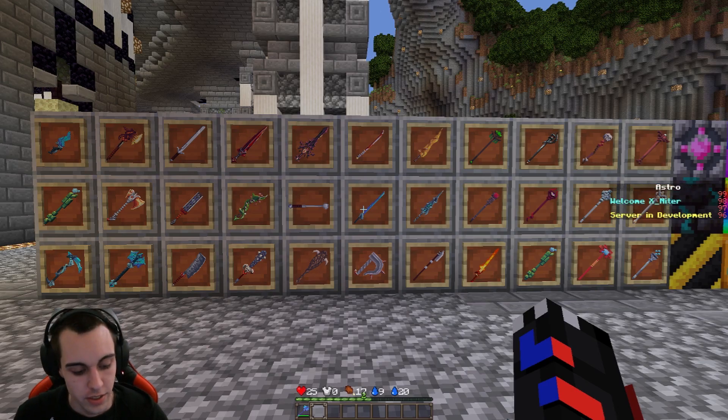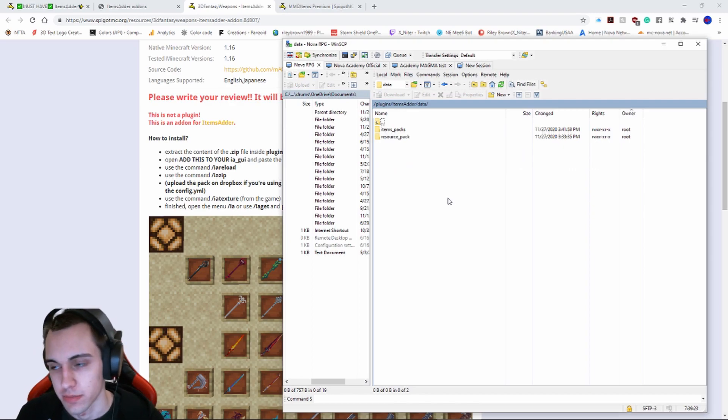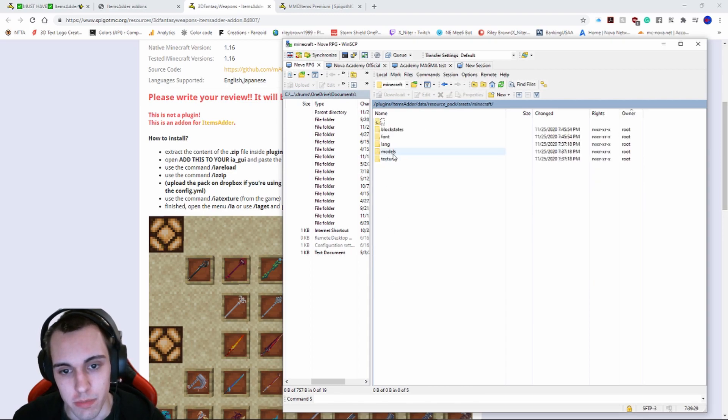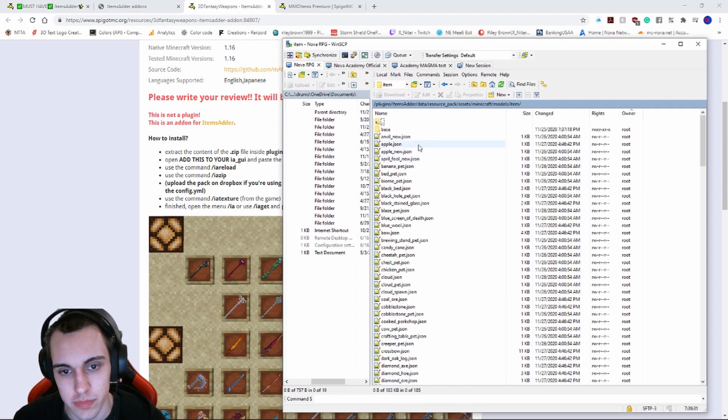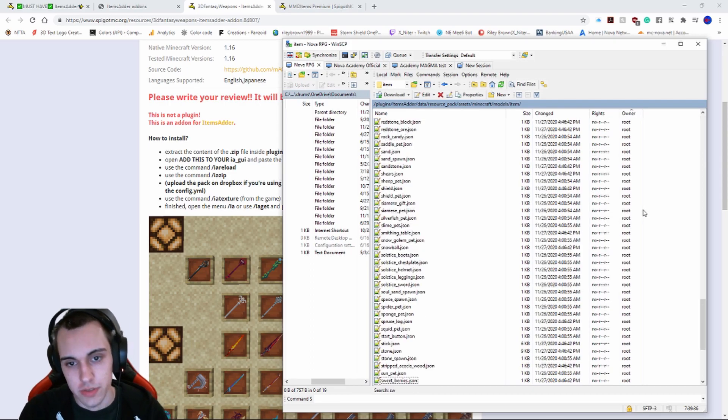Once you're in your server files, go to ItemsAdder, then go to data, then resource packs, then assets, then minecraft, then models, then item. In this case we're looking for weapons, so we're looking in the sword or axe or bow folder.